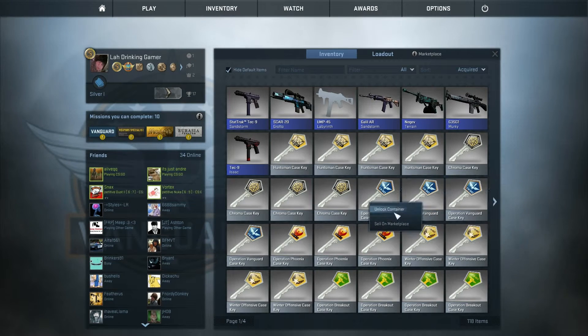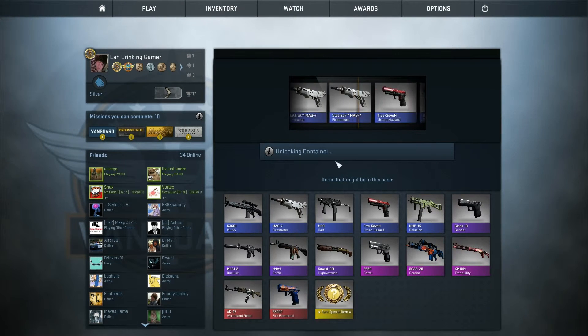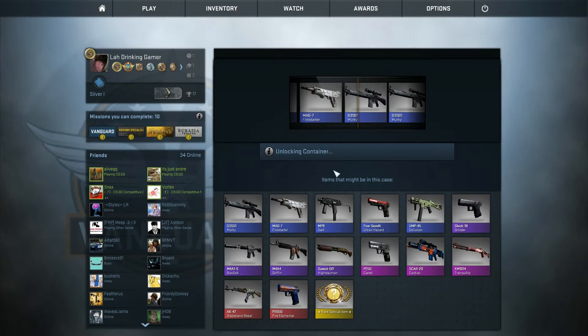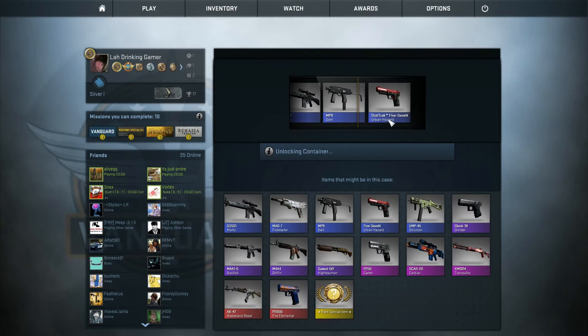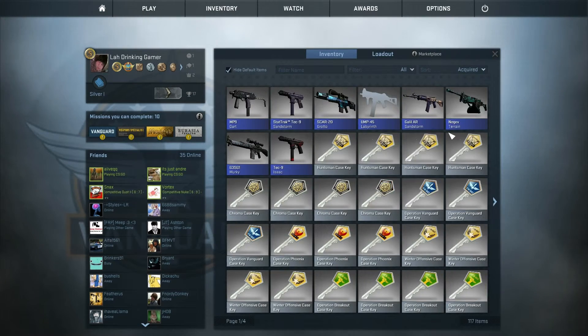We're going to use a Vanguard case now — just going to click it really fast and see what we get. We went past a purple, didn't see what it was, and we went past a load of pinks. If it lands on a fucking Stat-Track 5-7 I'm not going to be happy. Good — we've got a blue, we can trade up. That's fine. We're on an 8th blue streak — that is terrible.